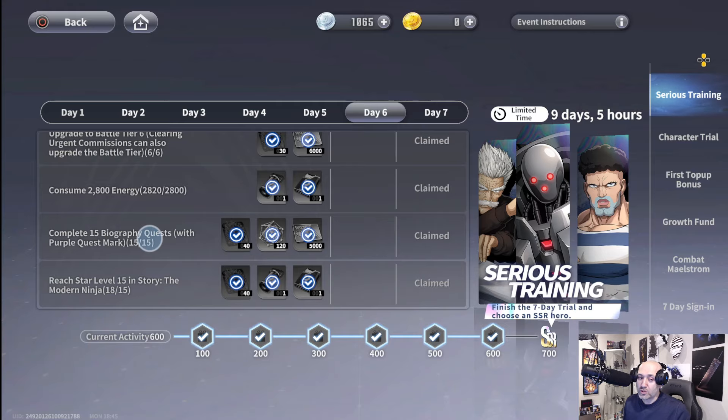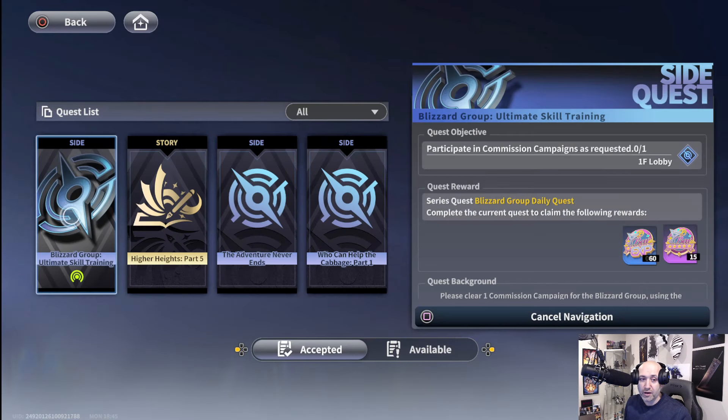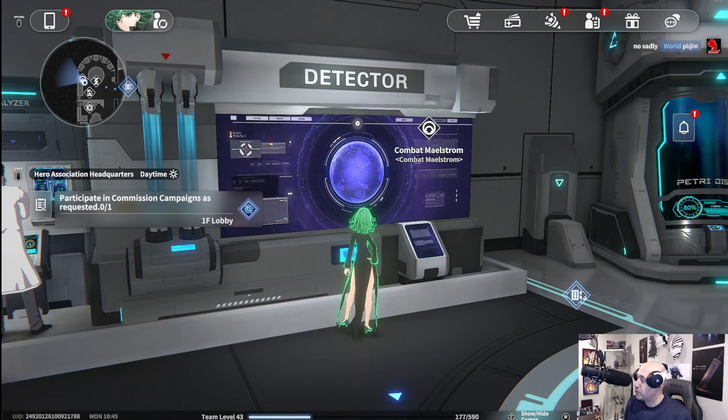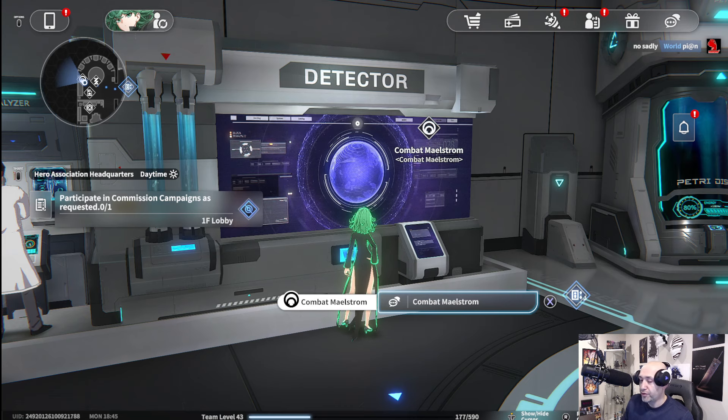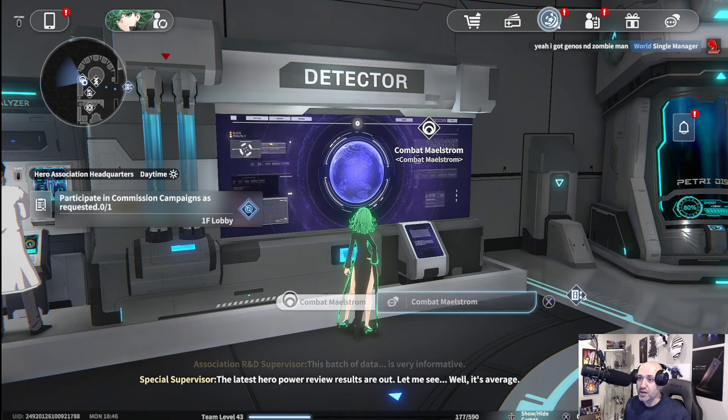Complete 15 biography quests. These are quests found under the biography section in purple in your quest list. It's usually a character's biography — characters like movement rider, zombie man, and if you get Tatsumaki you get hers as well. A couple of different options there.